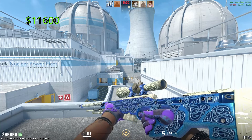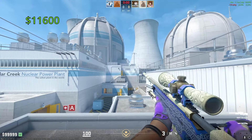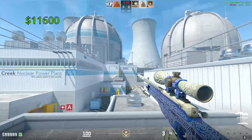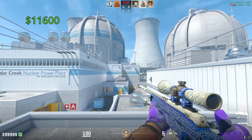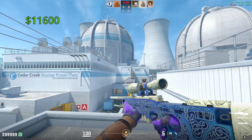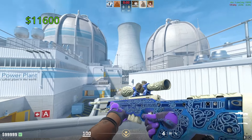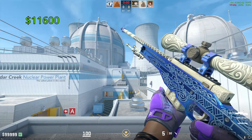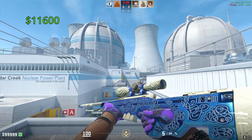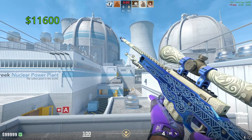Last but not least, the most expensive AWP in the game is the Gungnir. One of these in Factory New is going to cost you around $11,600. This thing is just absolutely breathtakingly beautiful. I absolutely adore that blue and white finish on the weapon — one of my favorite color combinations is blue and white, and this thing pulls it off absolutely perfectly. Of course, it comes from the Norse Collection as the Covert skin, and it looks absolutely incredible.